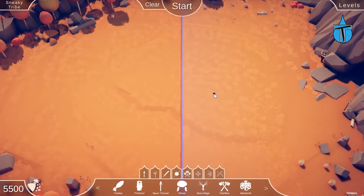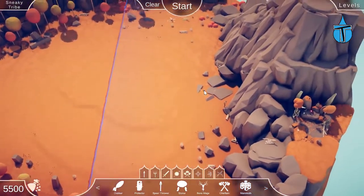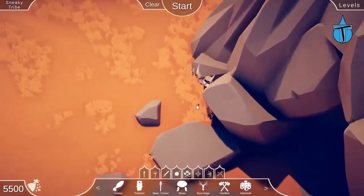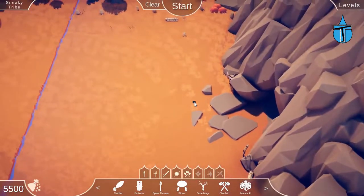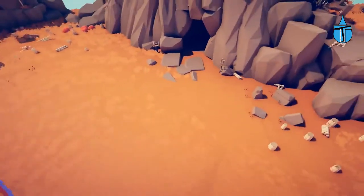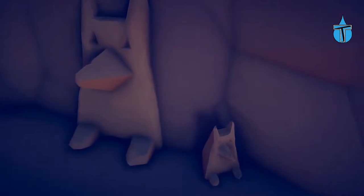So this level is called Sneaky Tribe, and I'm guessing that's because we can't actually see them. I found out recently that you can press F and fly around, so before we place anyone down we're going to fly inside and see if they're actually in here, although it's very dark.